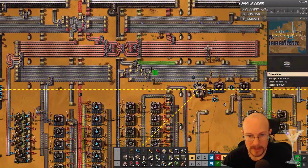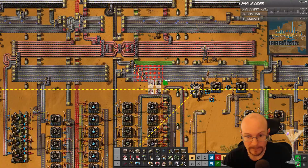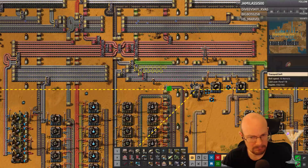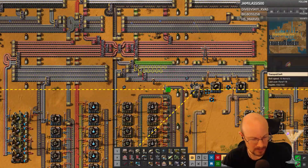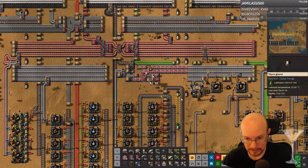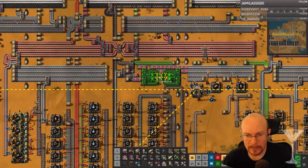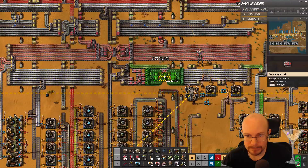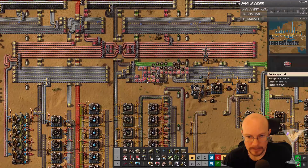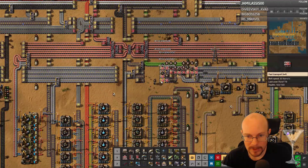I don't like this. I don't like this. Control D... did I just upgrade? I meant to — Alt D apparently. Okay. Apparently I'm trying to get my robots to do too much stuff. They're definitely not working very fast.